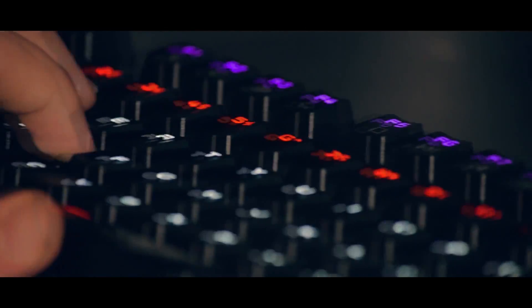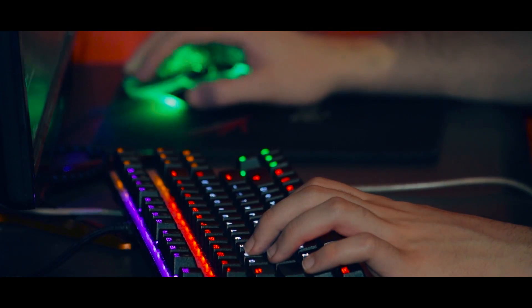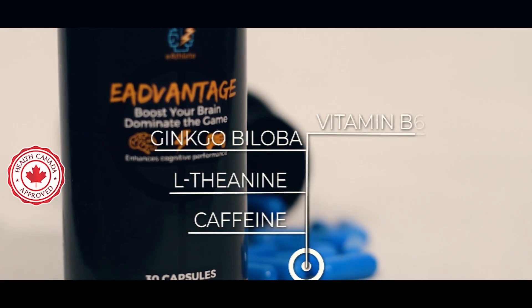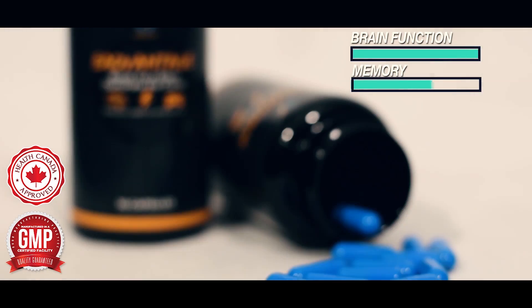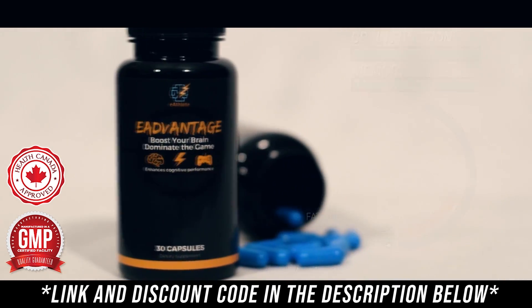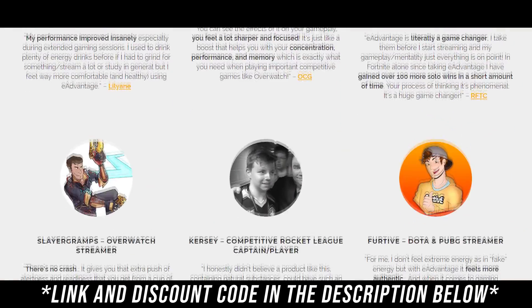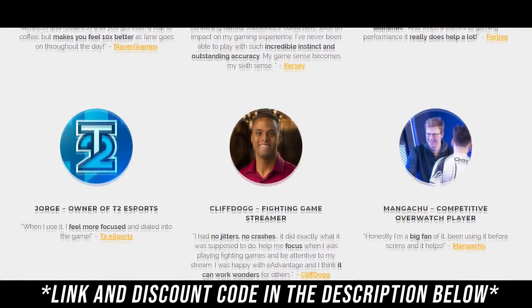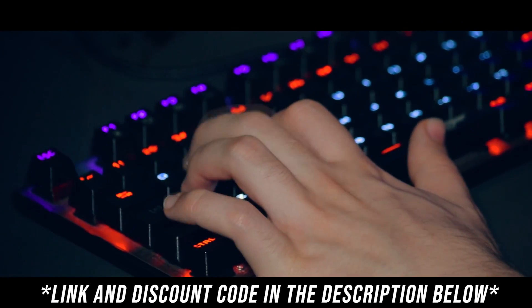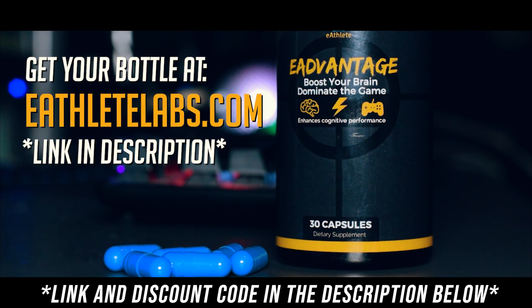Start playing like the pros with E Advantage, the brain-boosting supplement designed for high-level competitive gaming. It works by combining powerful, healthy ingredients like energy-supporting vitamins and brain-boosting nutrients so that you can win more, rank up faster, and start playing like the pros. Ask the many streamers, YouTubers, and pro-level players who use E Advantage to dominate every day. So grab yourself some E Advantage and see how quickly you can improve.